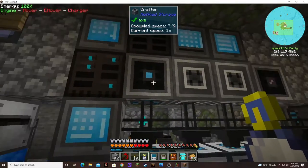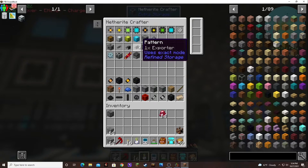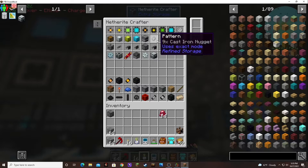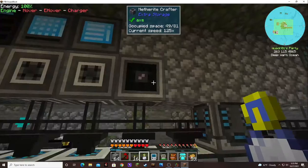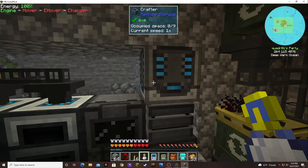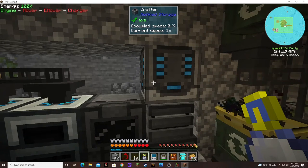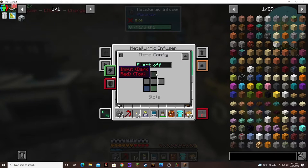I taught it to make induction smelters and different refined storage parts. I was trying to teach it to make cast iron and I put this crafter over here, but it can't work. It can't make the cast iron because of the way this is set up — you can't have dual input.